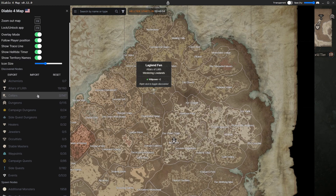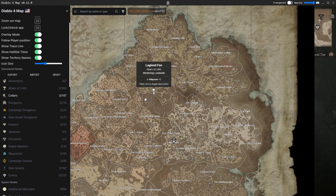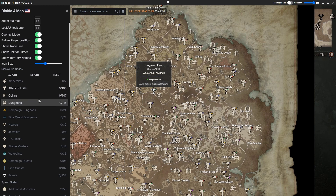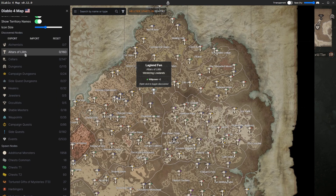Some other cool features: you can check your cellars and mark each one as done. Or you can just reset everything if you're wanting to play a new character — boom, everything's reset including your Altars of Lilith. One of the other really useful features that a lot of people are going to get a lot of use out of is obviously the Altars of Lilith tracking, especially when a new season comes around and we have to find the new altars.